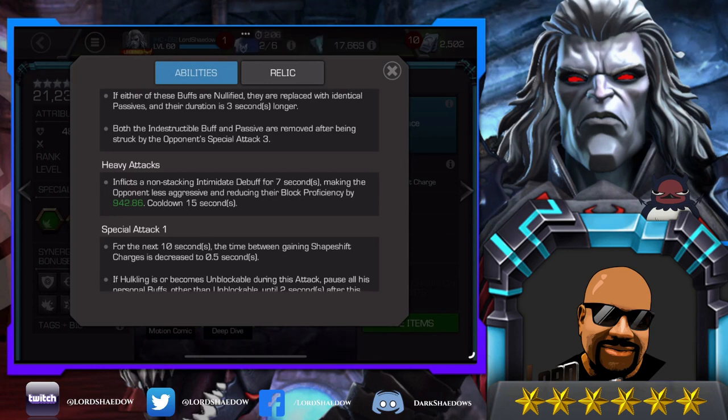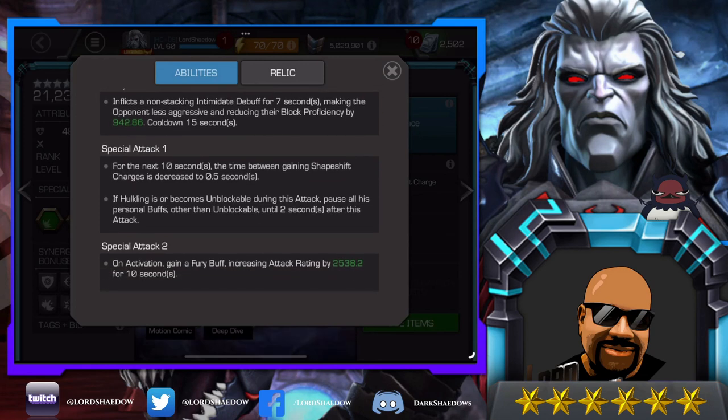This is similar to but different from Hercules — Hercules has infuriate, which makes opponents more aggressive, while Hulkling's intimidate makes them less aggressive and reduces their block proficiency. That's something interesting I didn't know about him.